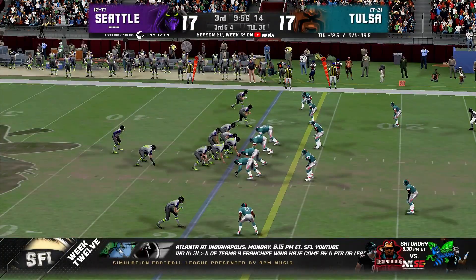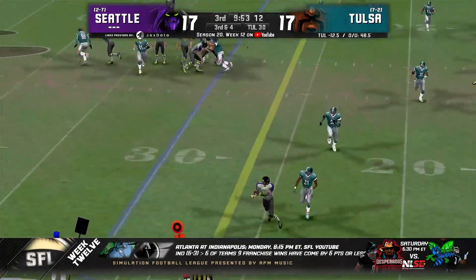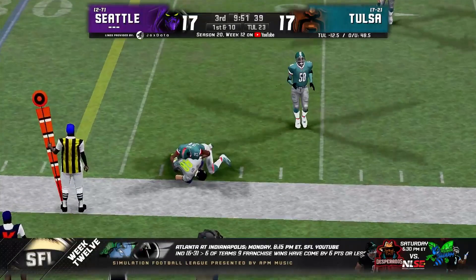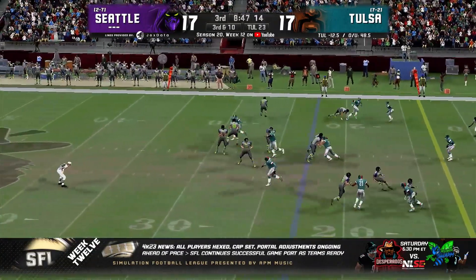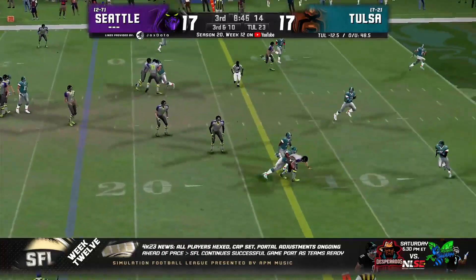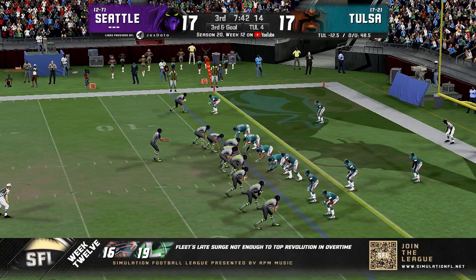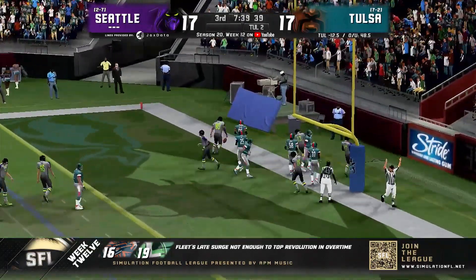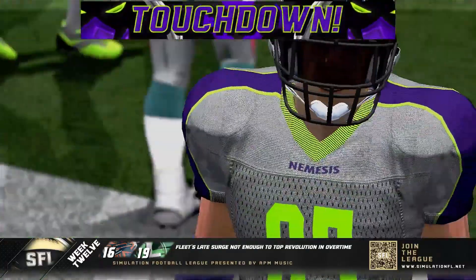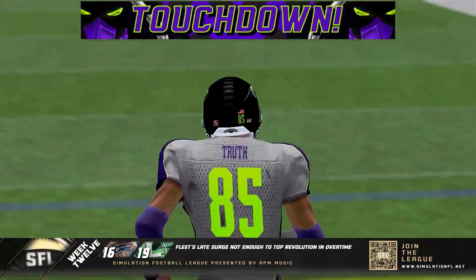Sets up third and four. It'll go to two wide left, one to the right. Offset I. Blanton to throw, gets to the right side — caught for the first down. All contract receivers on the field — three to the right, one to the left. Blanton to throw, pressure up the middle, he'll get it away. What a catch over the defender to Patton! They're going four wide with a tight end. Quick pass up the middle caught for the touchdown — Fully Truth brings it in from four yards out, and the Nemesis are back in front.